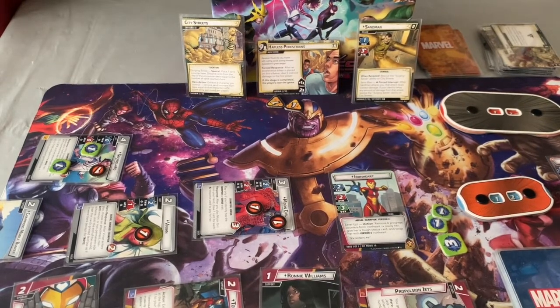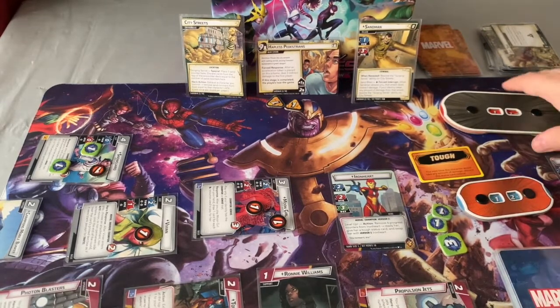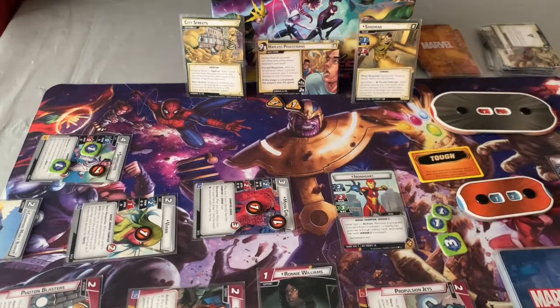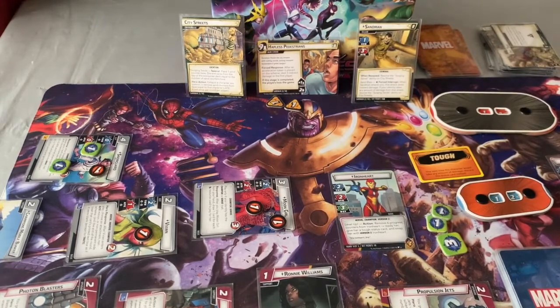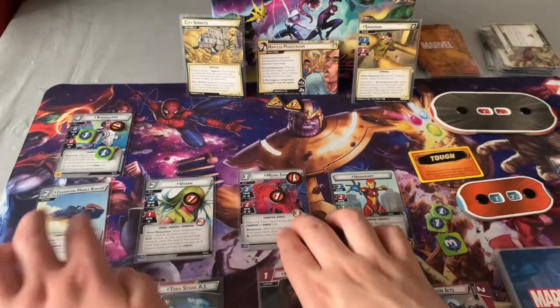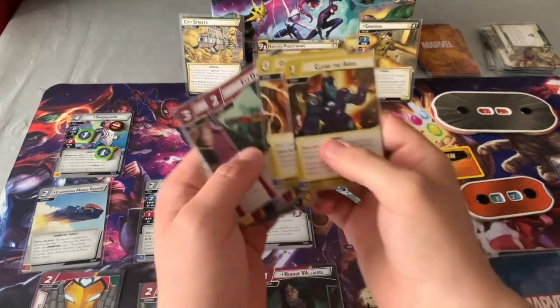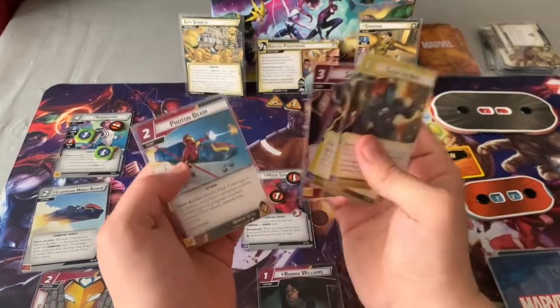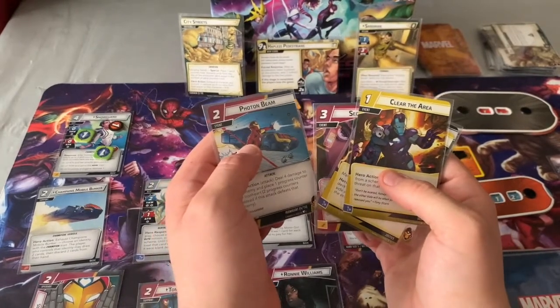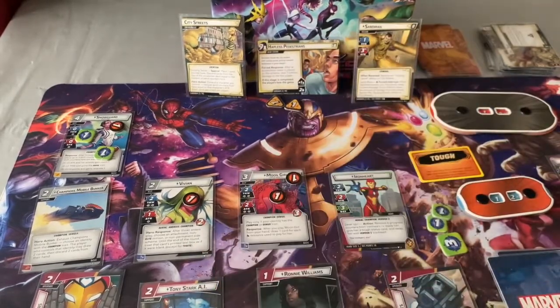Reveal this card — place two sand counters on City Streets and resolve Surging Sand's ability. If at least one Sandman card came up this way you are stunned. One, two — not stunned! Thank god, so lucky. Then Master Plan — discard cards, get a side scheme. Panic in the Streets — has a Salvation token placed on it. Treat the printed text box of each location support and persona support as blank if it's there, plus I've got the token. Tricky situation. I'll exhaust Bunker to draw two and discard One Way or Another.